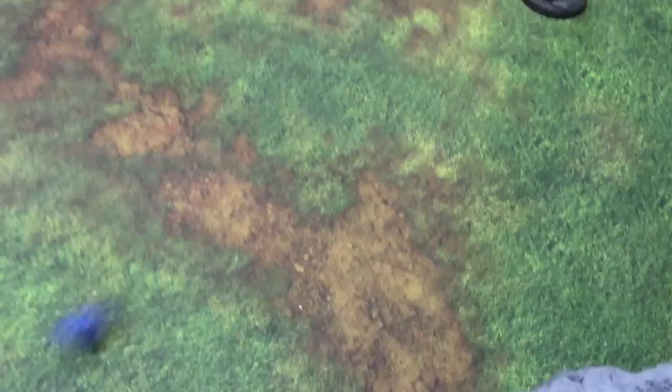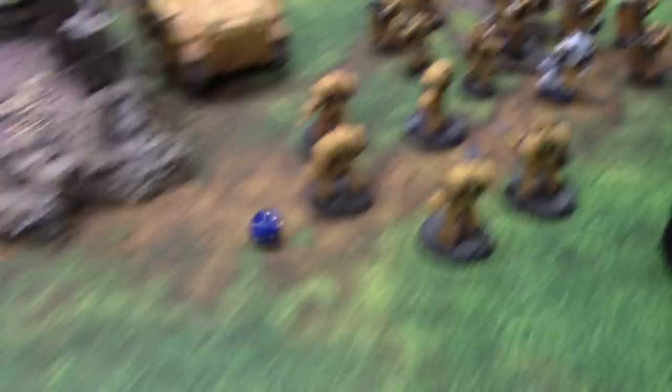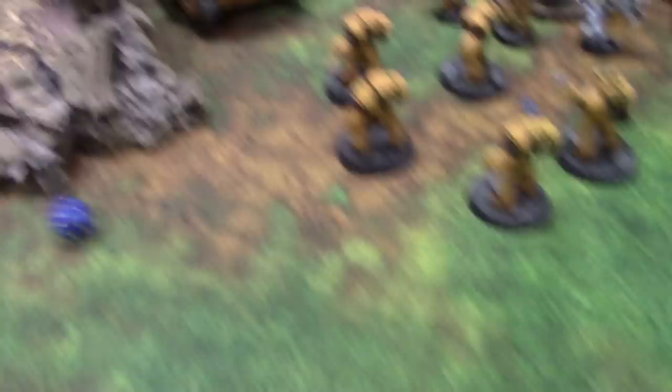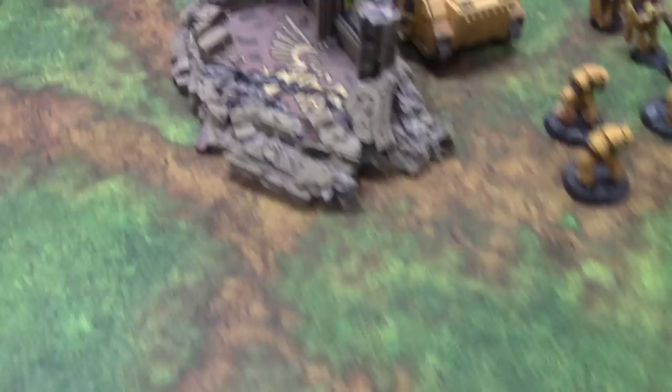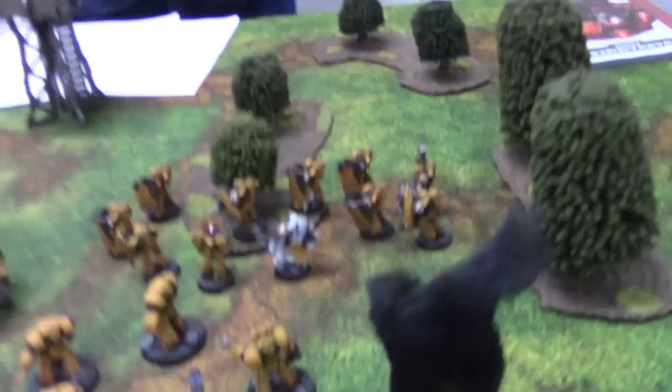We've got 3 Boarding Marines in range. Rolling to wound on 3s — 2 wounds. 3-plus save — 1 fails. That's the Apothecary. I also have Feel No Pain — 6-up — no. And the two Cataphractii — both wounded, two-plus saves — they're fine. The Apothecary is actually out of the squad now which is quite annoying.